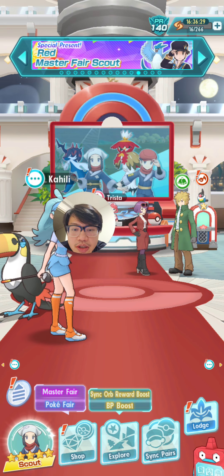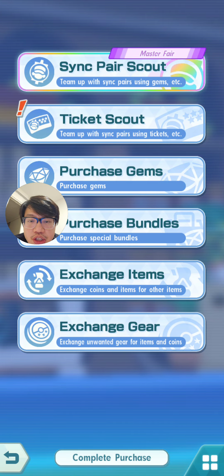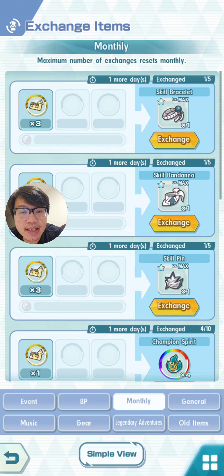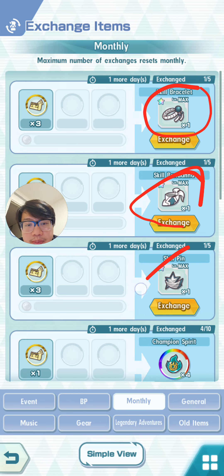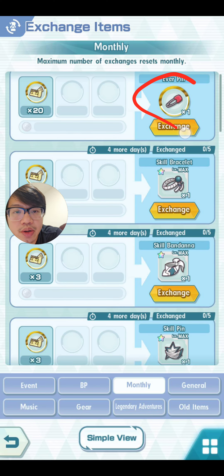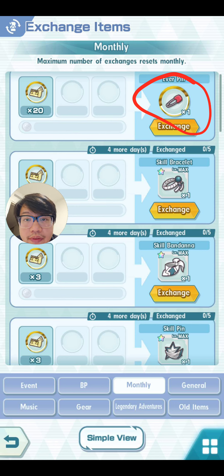Typically the way to get skill gears is under exchange items, and it's going to be a monthly thing. You can get these skill gears here and you can get up to five per month. You can also get a thing called an ever pin — you can only get one of that a month.